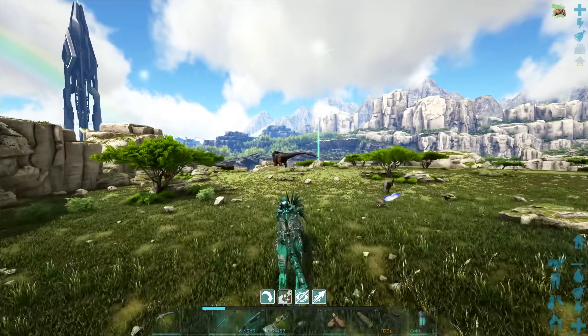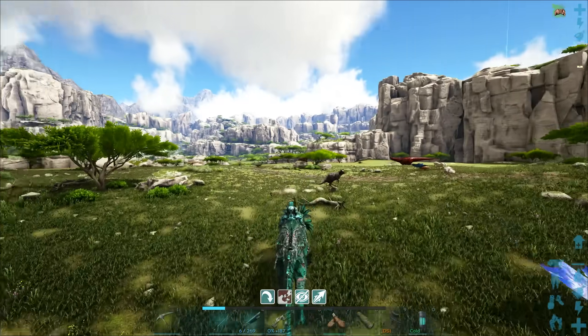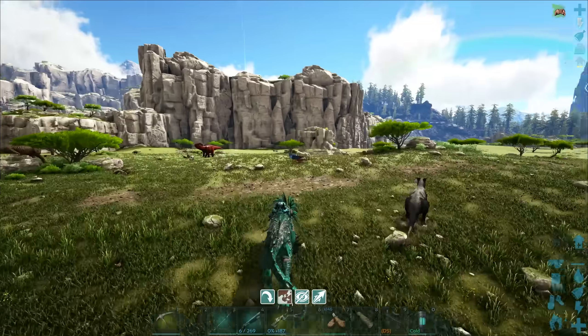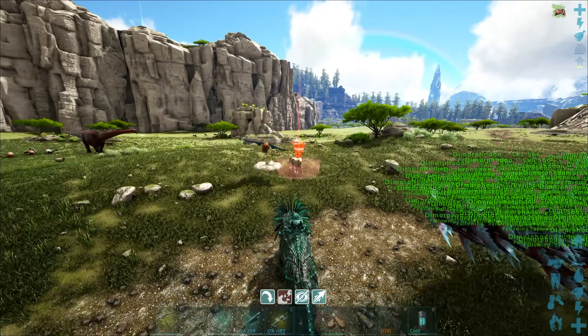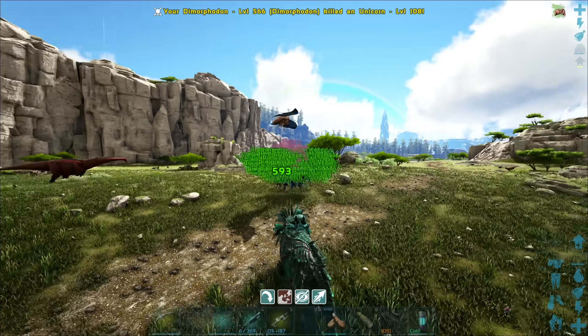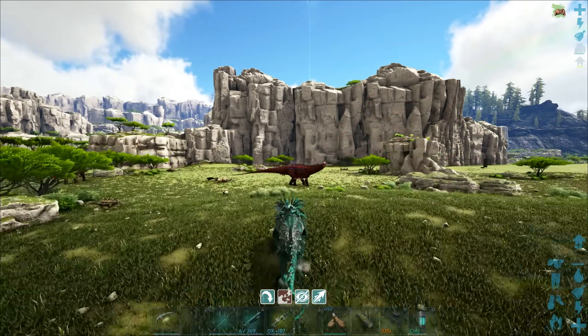I wish there were some alphas around here but there's not. We do have a unicorn though - we should probably kill it. Come on guys, go kill that unicorn. And it no longer exists - amazing. Let's go kill that diplo as well. It's so laggy with so many of them all at once.